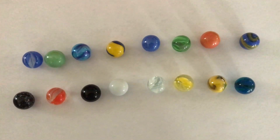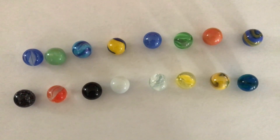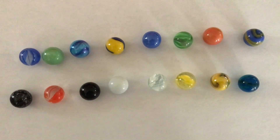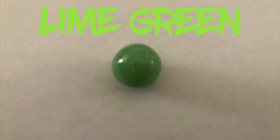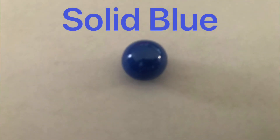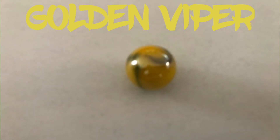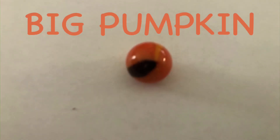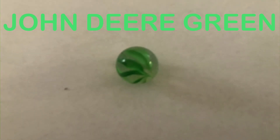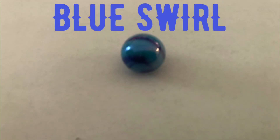Grab some popcorn, grab some soda, grab a favorite snack — here comes Marble Racing Tournament 3! It's gonna be a long video. I'm your host Big Tuna. Today we have 16 marbles, four of which are new. First we have Lime Green, Space Black, White Cloud, and Solid Blue. Then we got Tidal Wave, Galaxy, Golden Viper, Orange Crush, Yellow Swirl, Big Pumpkin, John Deere Green, Bumblebee, PB&J, Electric Blue, Snow White, and Blue Swirl.